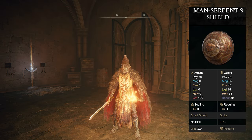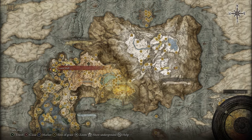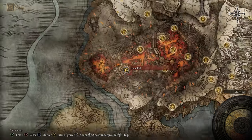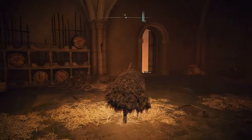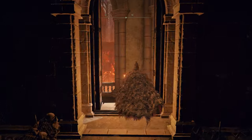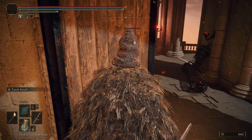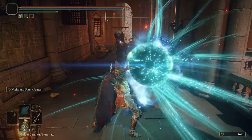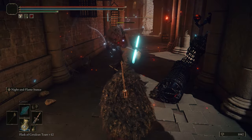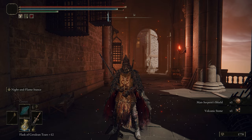If you'd like the Man-Serpent Shield, a good place to farm it is at the Guest Hall grace in Mt. Gelmir. The enemy we need to farm is right nearby — head out the door, and over here there will be a Man-Serpent patrolling. Kill this guy and he'll drop exactly what we're looking for. And that's how you get the Man-Serpent Shield.